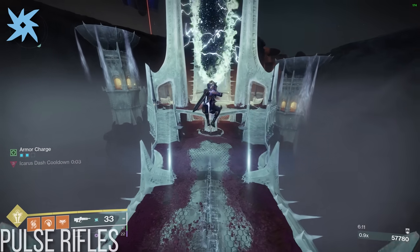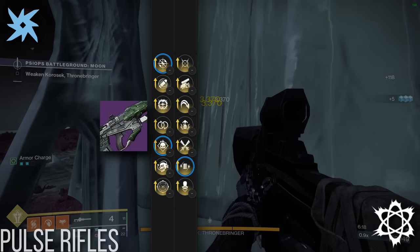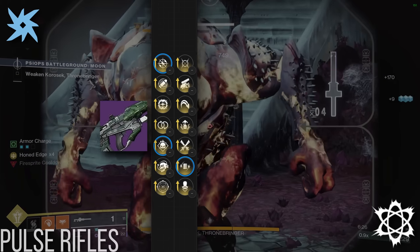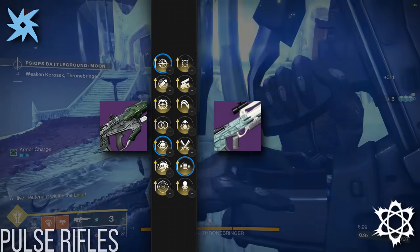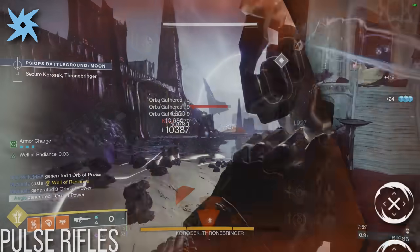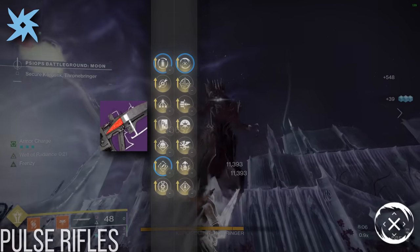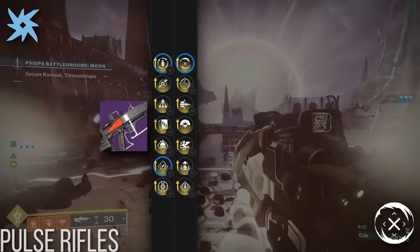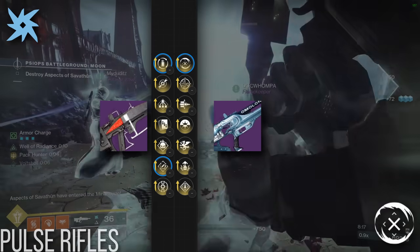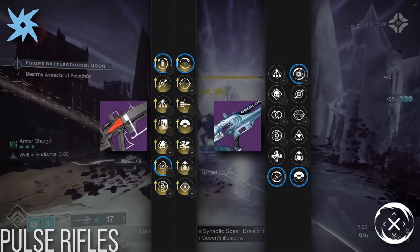When it comes to energy pulses, Oversoul Edict from the new Crota's End reprise takes the cake for ad clear, with access to Enhanced Enlightened Action, Demolitionist, and Volt Shot on top of Cursed Thrall and one of the best pulse damage profiles in the Rapid Fire frame. If that's not your cup of tea, a decent alternative is the BXR-55 Battler, which is also craftable but instead sports Demolitionist and Incandescent. For champ stunning, Insidious from Val the Disciple was almost made for this, with Enhanced Rapid Hit and Adaptive Munitions packed into an aggressive burst frame, enabling a quick two-burst of GM barrier champions, almost reaching legendary Arbalest levels of stun times. Although Augma PR-6 also has Adaptive Munitions paired with Disruption Break, it comes at the cost of enhanced perk access and a strong reload perk, making it the clear alternative.